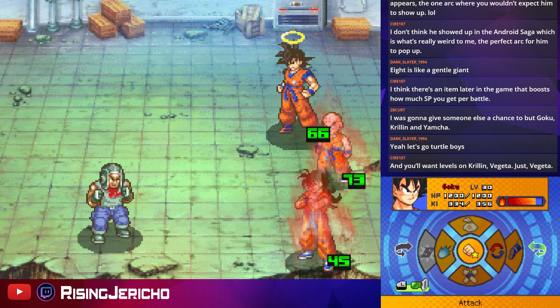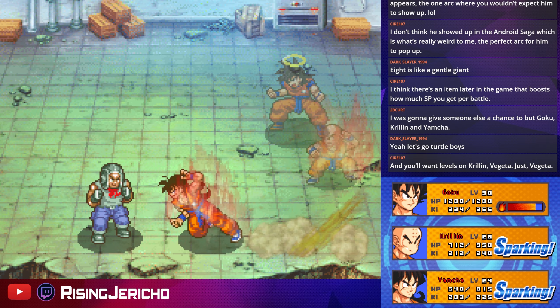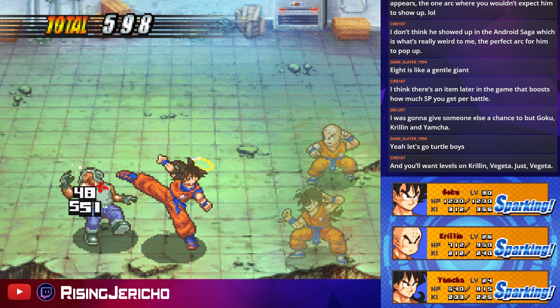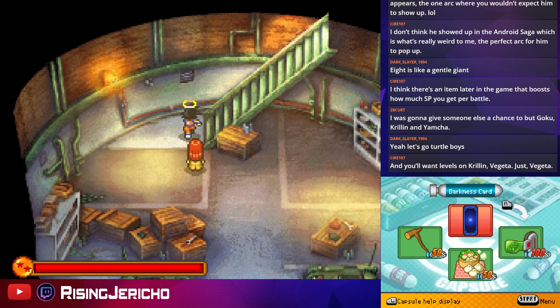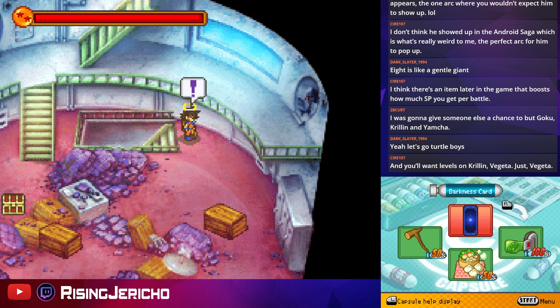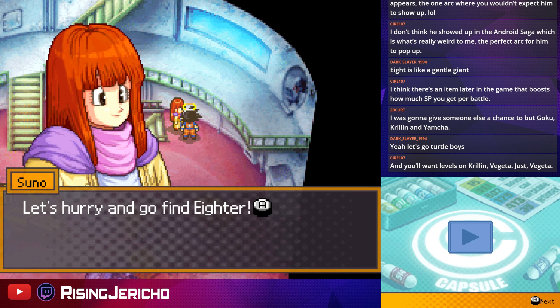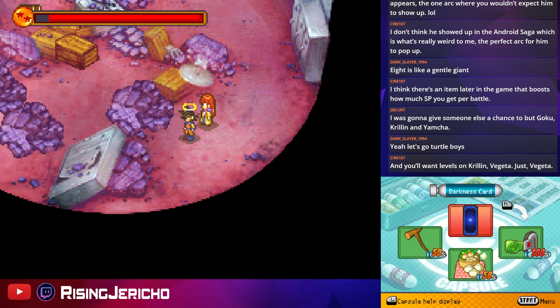You'll want levels on Krillin and Yamcha. That's not that big a concern for me right now. Battle sense — nice. Since we have passive healing and passive ki regeneration, doing pretty decently. Don't have to worry too much about being deep-sixed by enemies in combat.